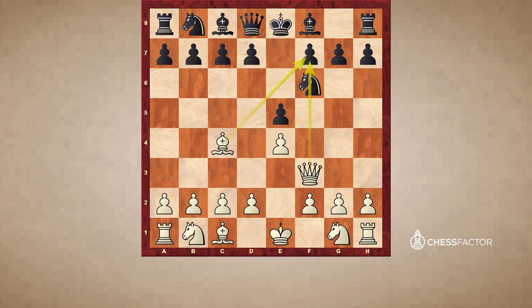Nothing more complicated than that. You should not do this if you're white. And if you're black, you should actually hope for your opponent to try this on you, because as long as you stop it and defend against it with a simple developing move like knight to f6 or knight to c6, you will be in a good position to continue the game.